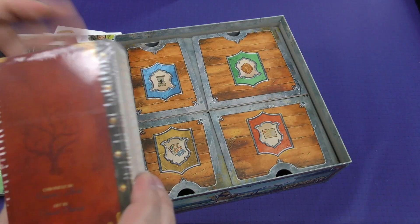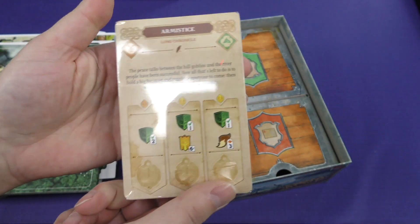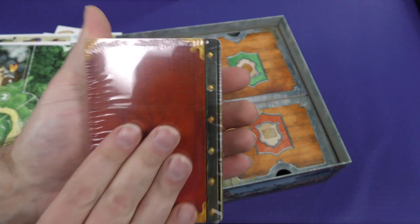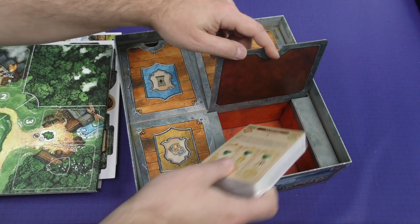And some more cards here — these are large. These are the Chronicle cards. I don't want to show those too much, but these are the big ones that you're trying to complete to win the game.